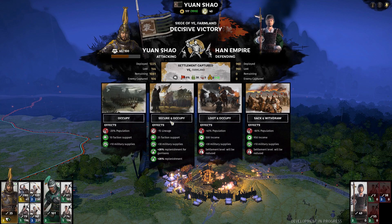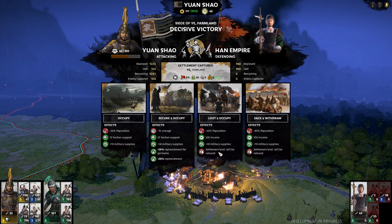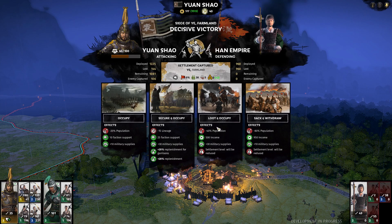I'm going to just Loot and Occupy. I don't care about the 3k population loss — it's basically nothing. The settlement level reduction doesn't matter either because it's only a level 1 town, so it doesn't actually do anything. I'm going to take the extra bit of income; we lose some faction support, but that's going to go up no problem. Loot and Occupy — the people love some looting.